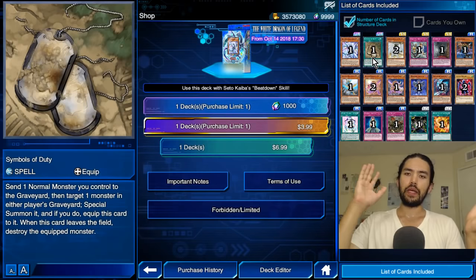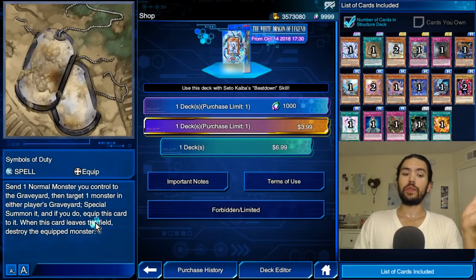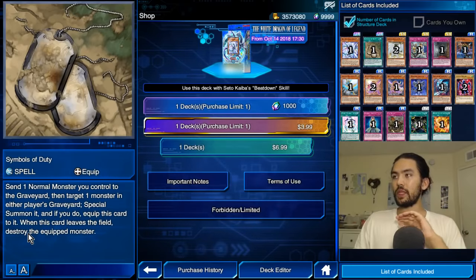The first and smallest group is our Legacy cards. We have Symbols of Duty. This is from the Chaotic Compliance main box. Send a normal monster you control to the graveyard, then target one monster in either player's graveyard. Special summon it, and if you do, equip this card to it. When this card leaves the field, destroy the equipped monster.